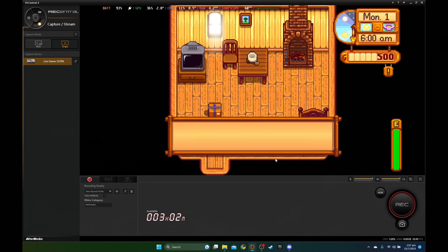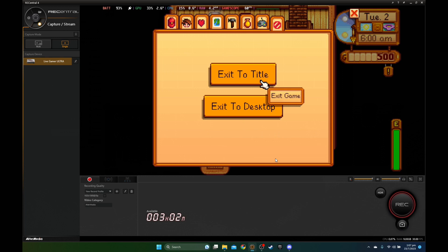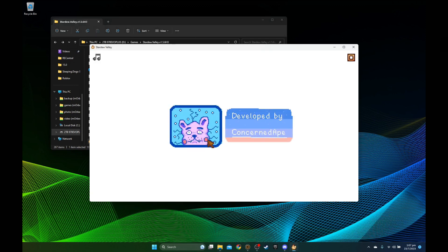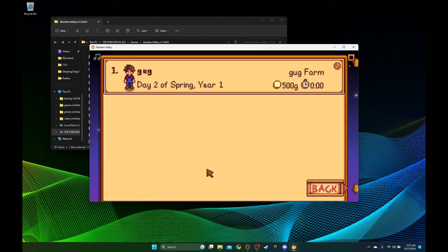Let's load this game, go to Day 2, and save it to see if it transfers to my PC. It automatically saves, so we're on Day 2 now. You can see it's already synced up to my PC. I'm going to open Stardew Valley again on my PC to confirm the save file is on Day 2 — and yes, it's on Day 2. The cloud sync is working for non-Steam games. I'll show you how it's done.